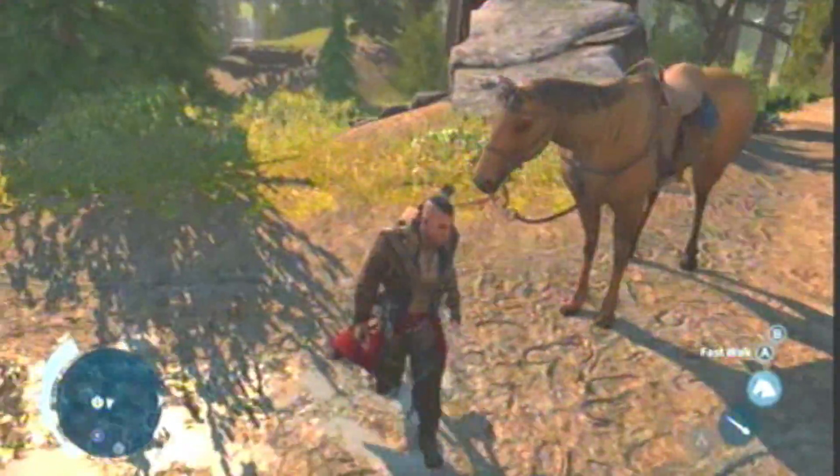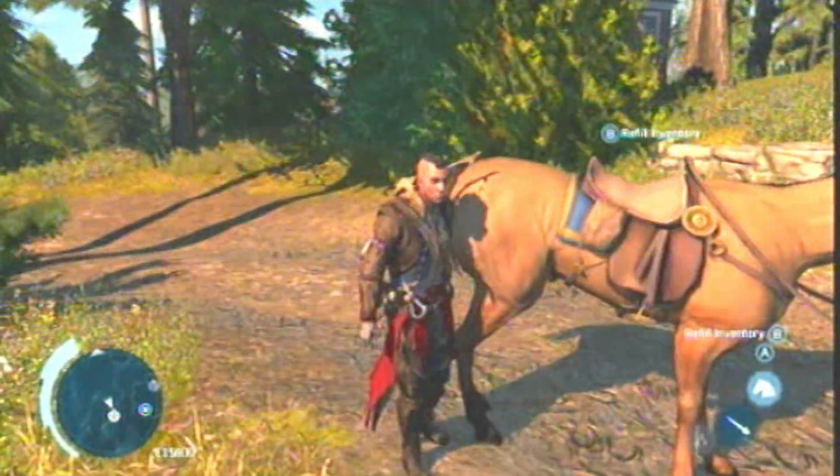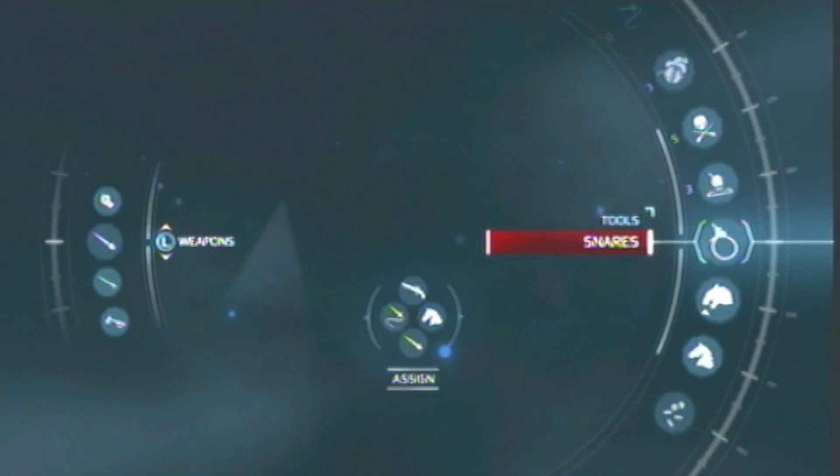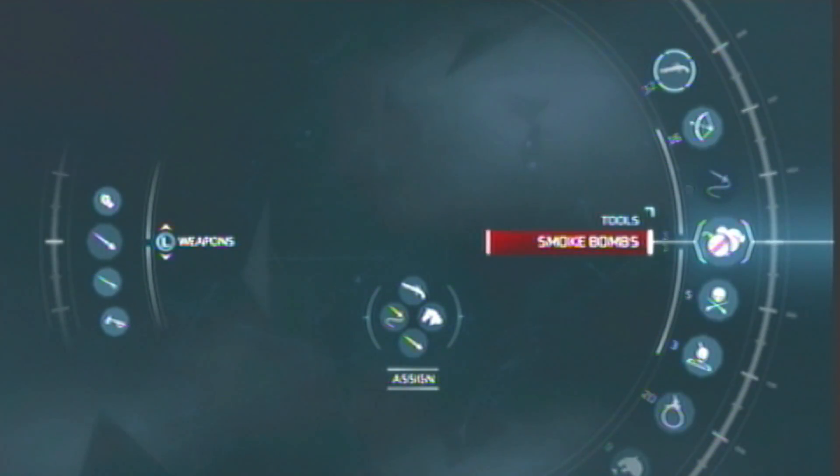Whenever you use your gun, or your rope darts, or anything like that, and they go away, all you have to do — instead of going to a store and buying it back — is just call your horse, come up to it, and it'll say refill, like how it's showing you right now. That's all you need to do.